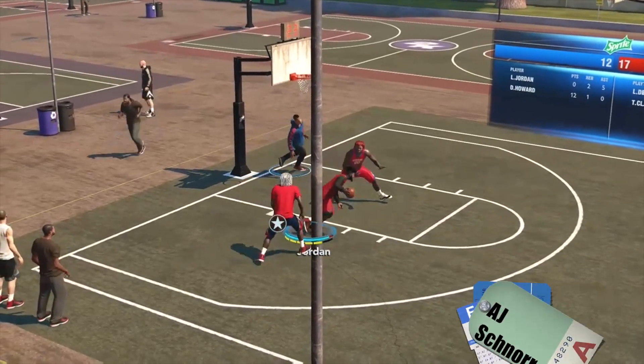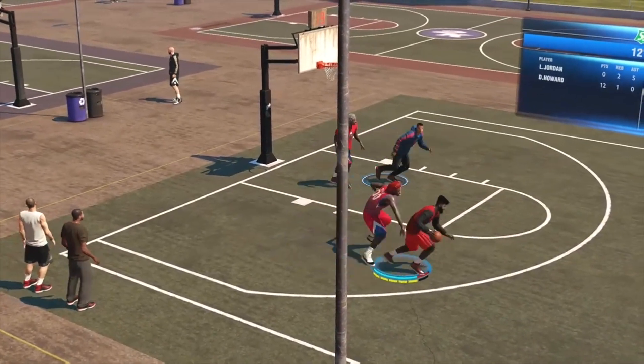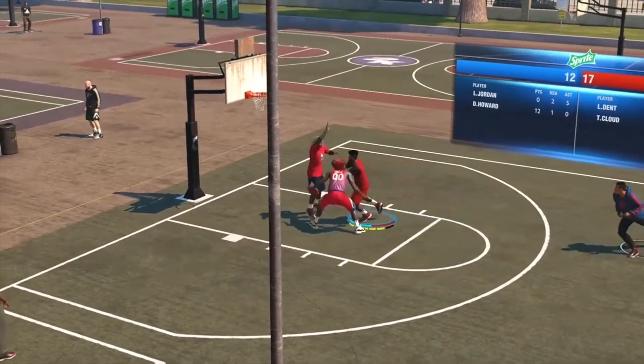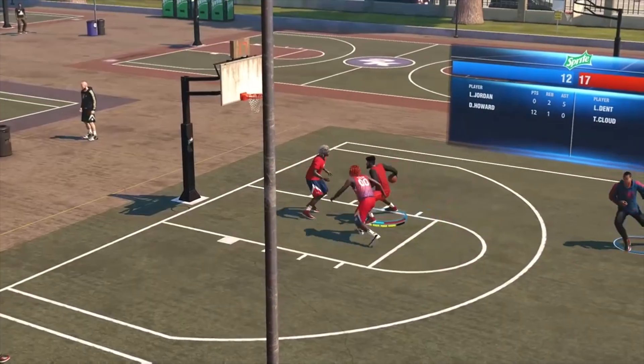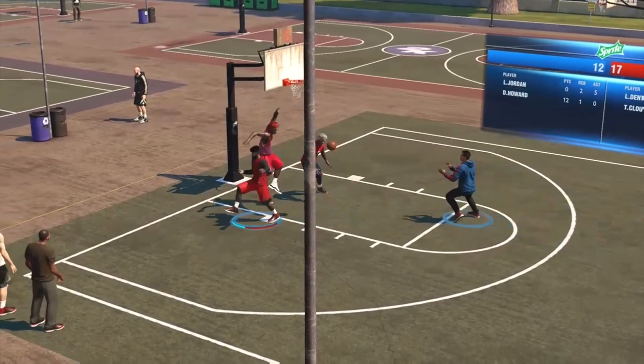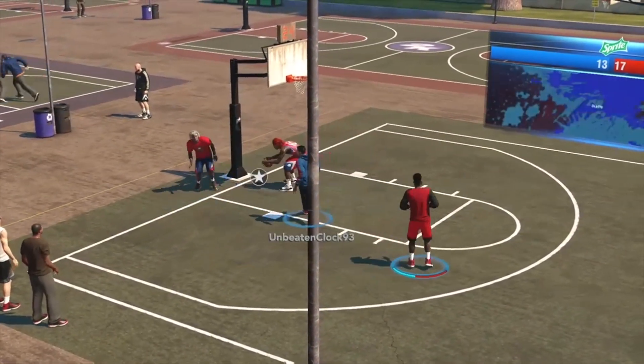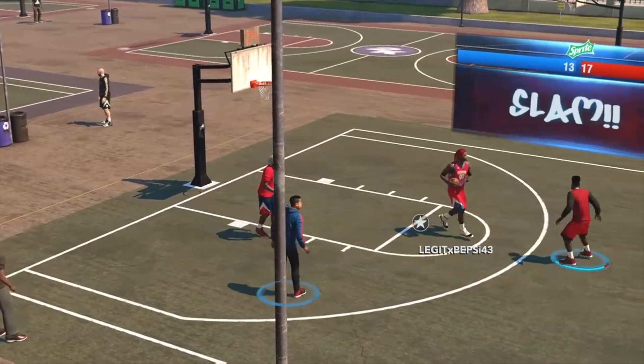At number 7, from AJ Schnoor. I like this angle too, this is a pretty good angle. There's a hop step, between the legs, over the shoulder, no look flashy pass for the easy dunk. That's a playground move right there.